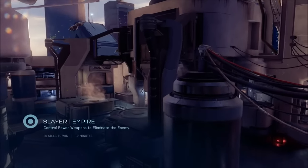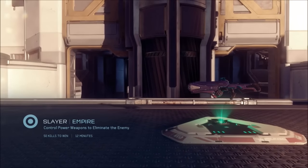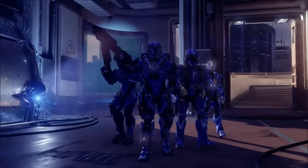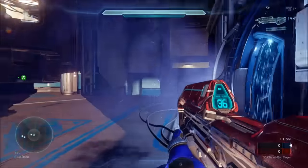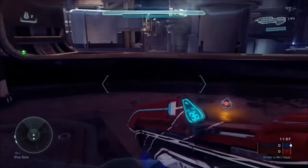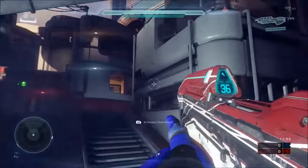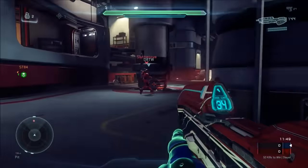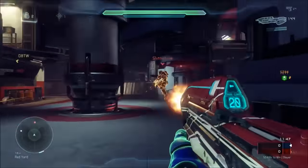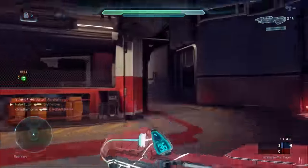We've got Slayer on Empire. We've got one power weapon which I don't really like. So I'm going to go for the OS — they don't show the OS in the opening sequence but there is one here. We'll see if I can grab it right off the bat. Spawning just right bottom center here. I am able to get it, which is great, and it looks like an opponent was going for it too. I'm able to clean him up, so now I've got OS.